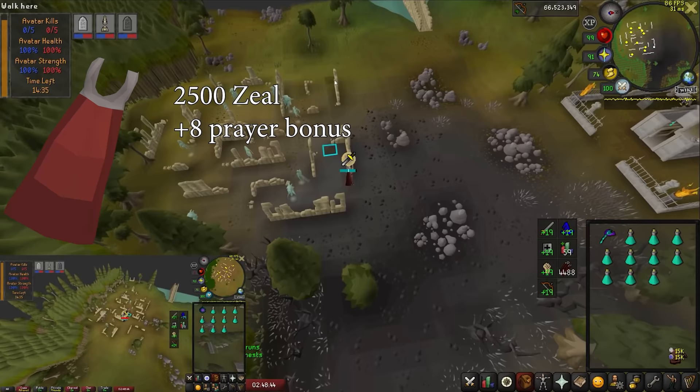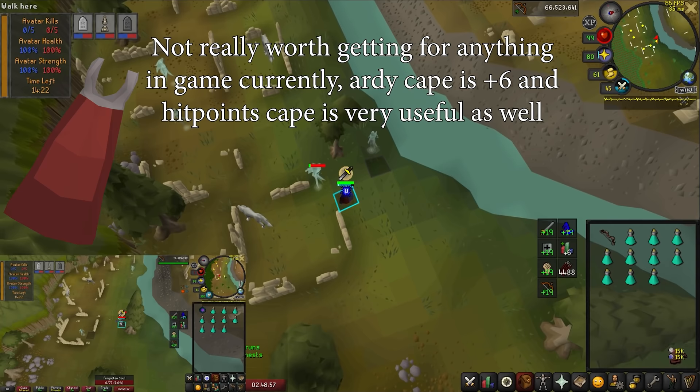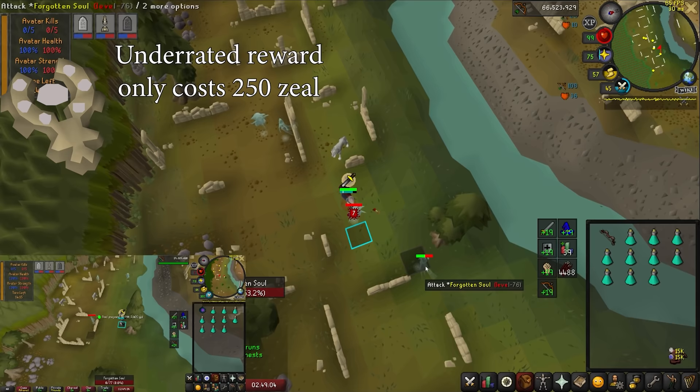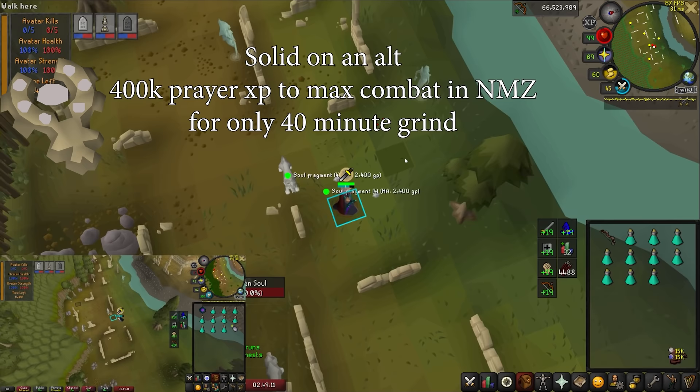You can also grab the Soul Wars cape here if you really want it — it's 2,500 zeal and gives 8 prayer bonus, by far the best in slot. I personally wouldn't bother getting this; it's a 6 and a half hour grind for plus 2 prayer bonus over the Ardougne Cloak 4, and in most cases where a prayer bonus cape is helpful, a hitpoints cape is more helpful. You can also get the Ectoplasmator here, which when killing ghosts provides 20% of the ghost's hit points in prayer XP when killed. It only costs 250 zeal to buy and you can use it for some minor benefit in NMZ, as a lot of the monsters are ghosts, as well as Ankou tasks. It's up to you whether this is worth a little over a half hour to grab.